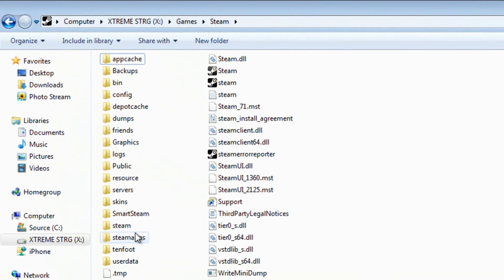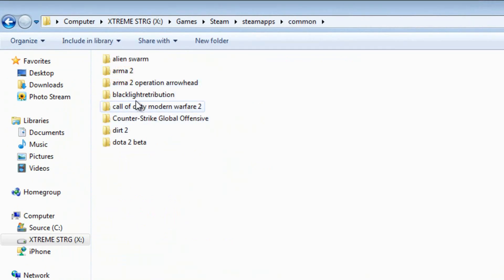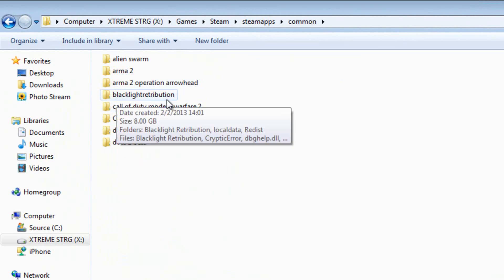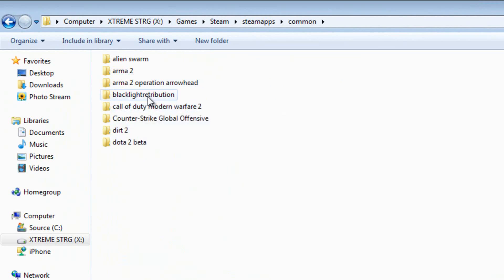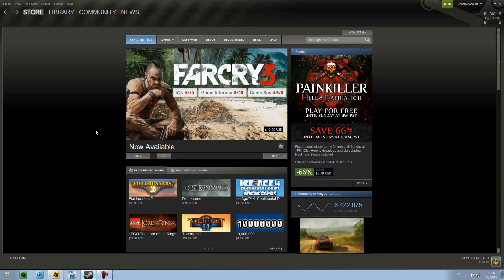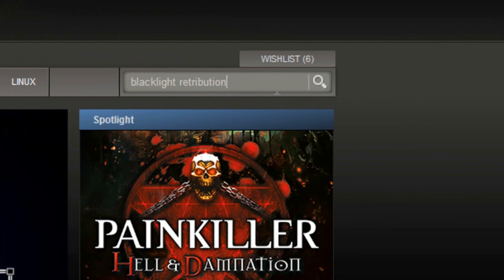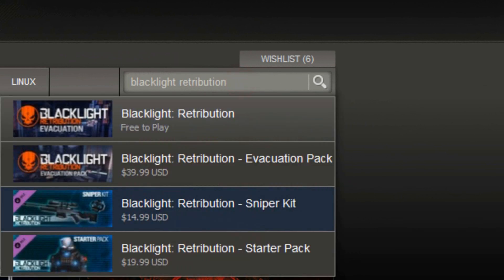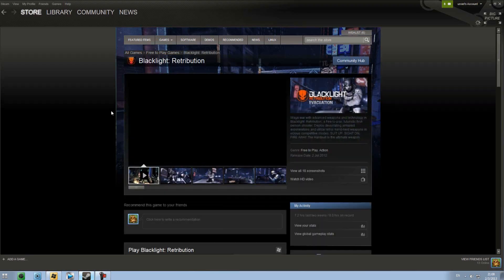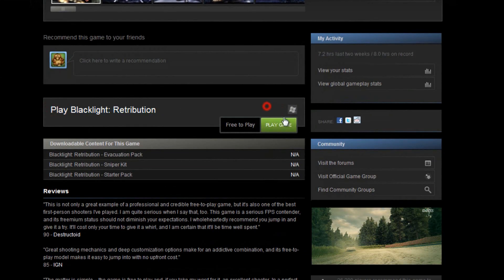Open the Steam folder, go to SteamApps, then Common, and paste the game's folder here. Then you're gonna rename it to 'blacklightretribution' — one word, no spaces. When you're done, go ahead and open Steam, search for Blacklight Retribution in the search field, scroll down and click on the green button that says something like 'Get the game' or 'Buy it.'